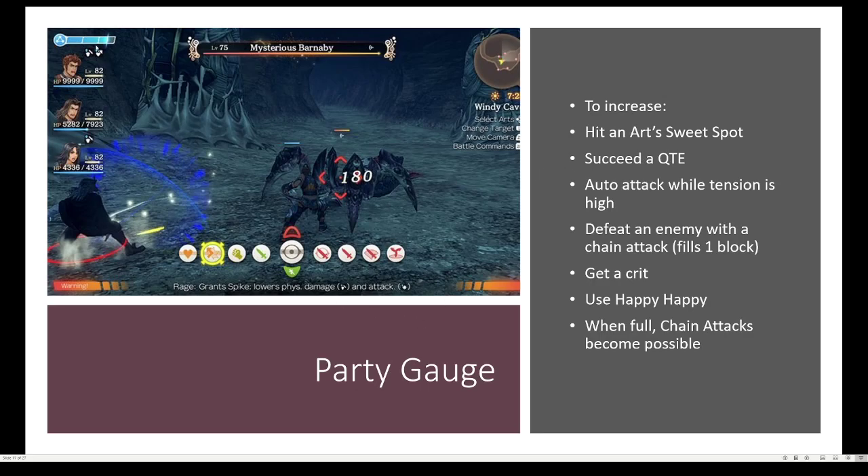The party gauge is up in the left here. To increase that, what you're going to want to do is hit an art's sweet spot, succeed one of the QTEs I was talking about, auto-attack while your tension is high, defeat an enemy with a chain attack — that fills one block — get a crit, or use Happy Happy. When it's full, you can do chain attacks.